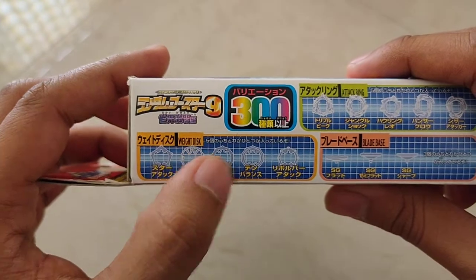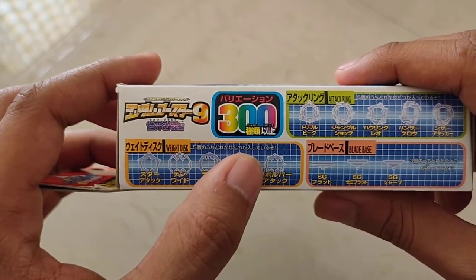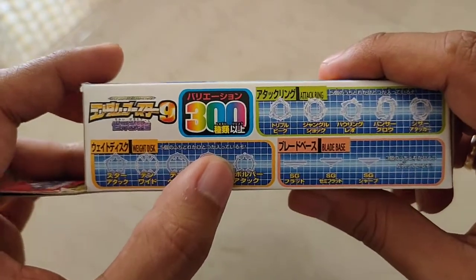The weight discs available are the 10 Wide, 10 Heavy, and 10 Balance — these 3 are pretty standard. And lastly, the Revolver Attack, which was not very common to obtain.